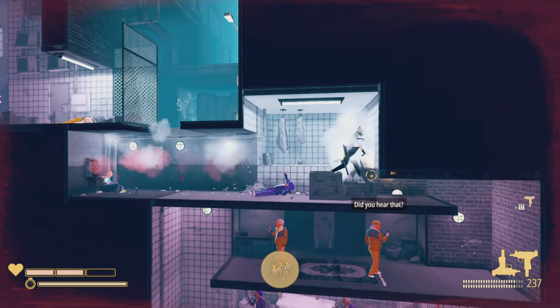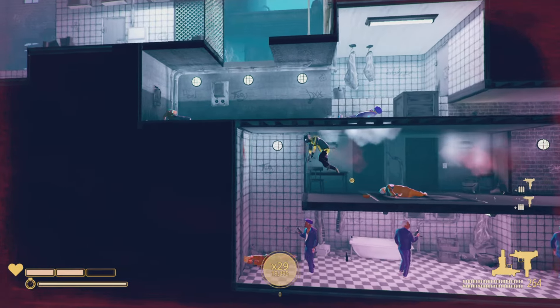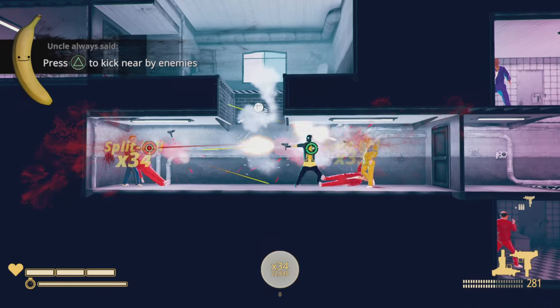You're just going to want to split aim where you can and keep the combo up — that's the most important thing. Dodge on a line like this so that you don't lose your combo trying to get through these big crowds.